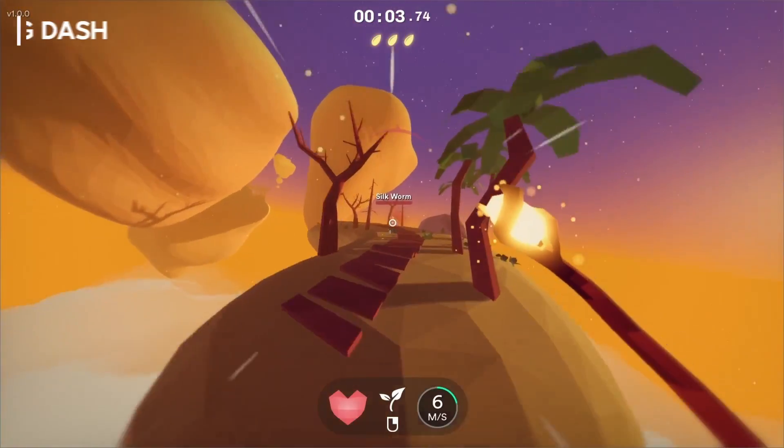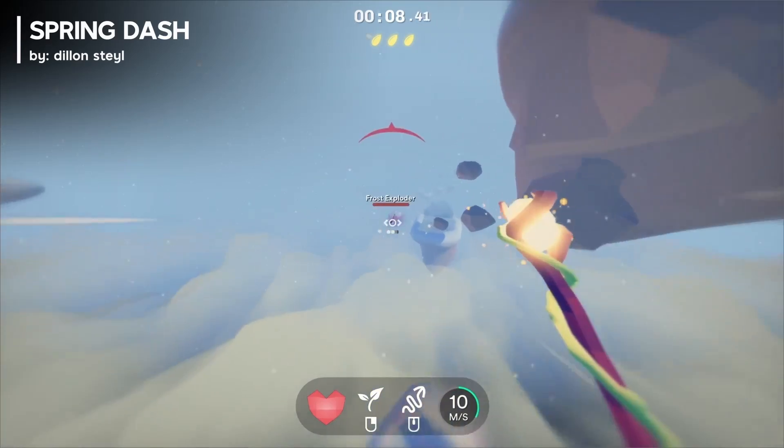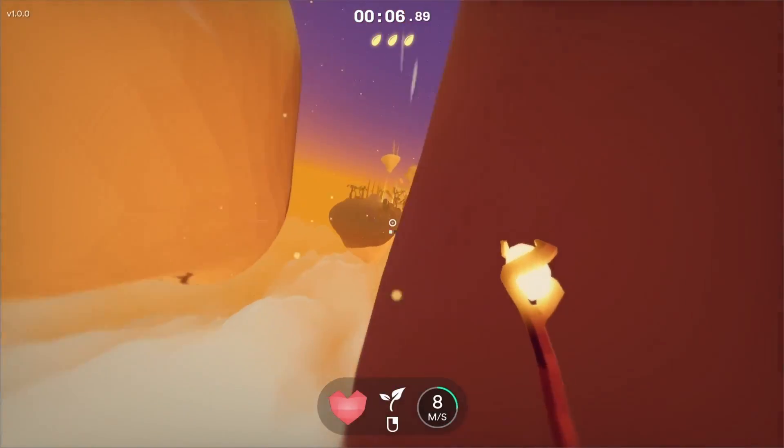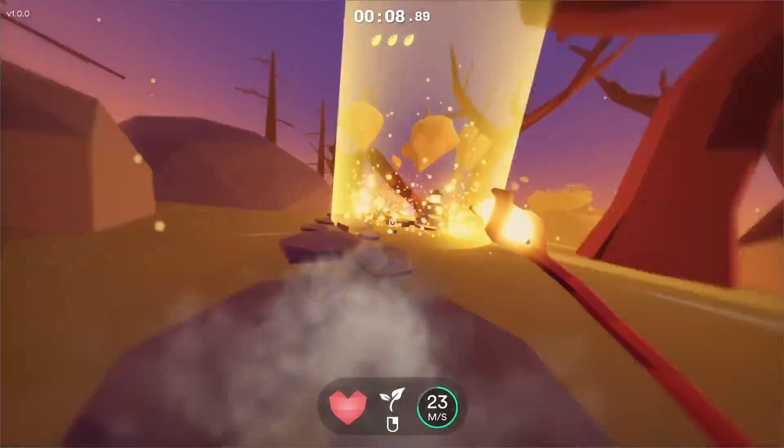Number five. Spring Dash offers a thrilling first-person precision platforming experience where you harness the power of vegetation to propel yourself to incredible speeds.